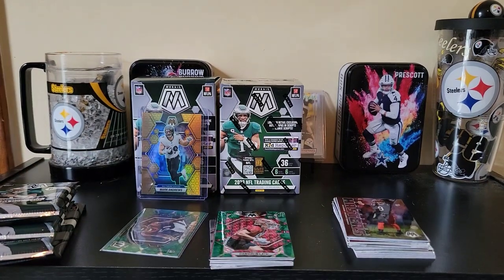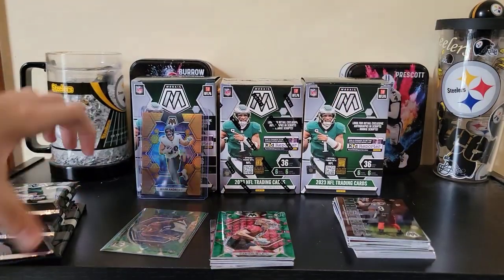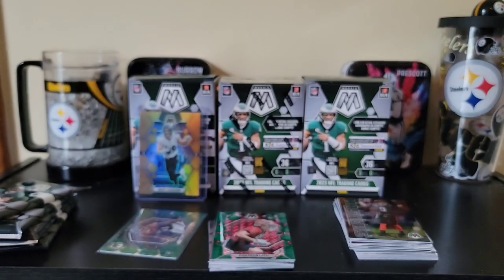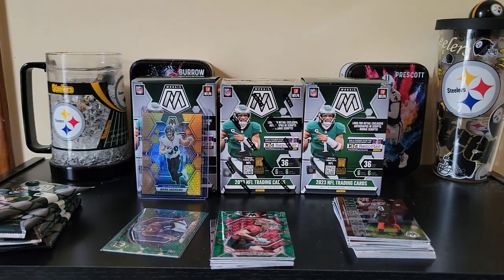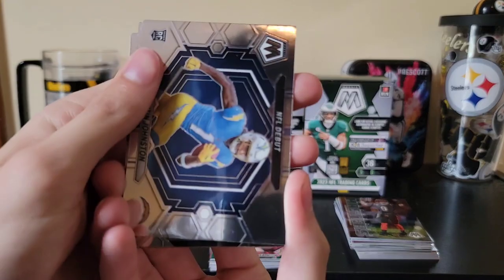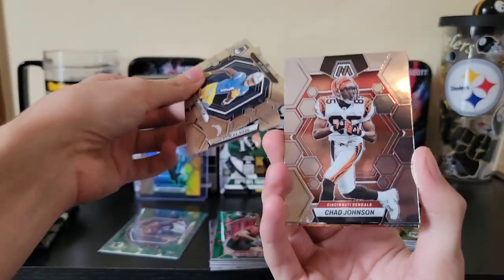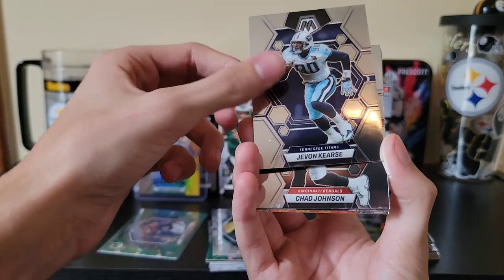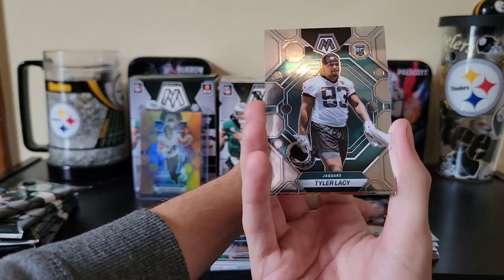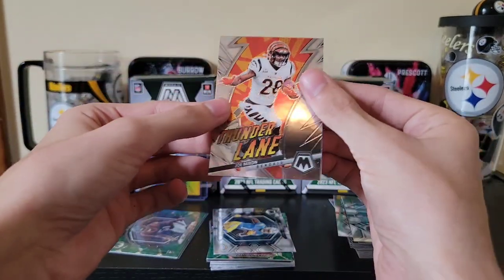That first pack of luck was absolutely insane. I would really like to see a razzle dazzle - I think the design this year is amazing, so let's see if we can make that happen. Pack one of box two: NFL debut of Quentin Johnson, Javon Keese, Chad Johnson, Kurt Warner, Tyler Lacy, and a thunder lane on the Joe Mixon.